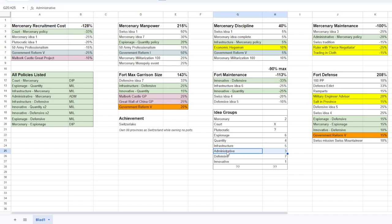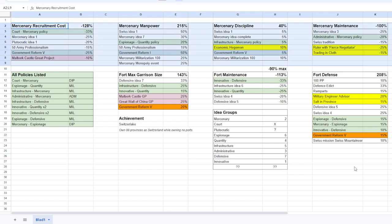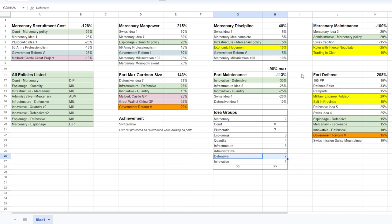The third idea will be Administrative. I think you need to pick admin relatively early, otherwise it gets really obsolete. The Defensive idea is more for the forts - this will be very late game. I have a couple of things crossed out, for example court ideas - I'm not going to take court ideas. You can get the court-mercenary policy for minus 33% recruitment cost, but court ideas are not that great in my opinion and it would just eat up one whole idea slot. There is no other mercenary or fort bonus with court ideas or any policy.